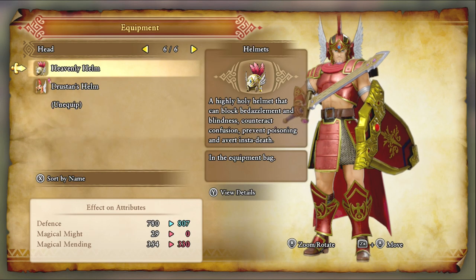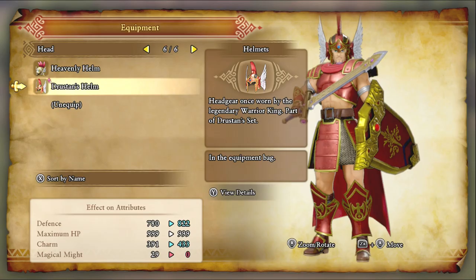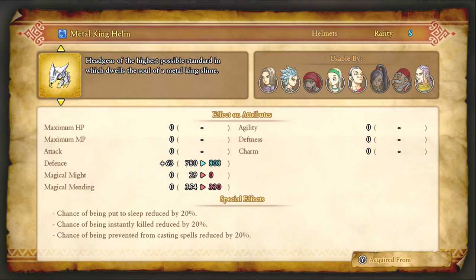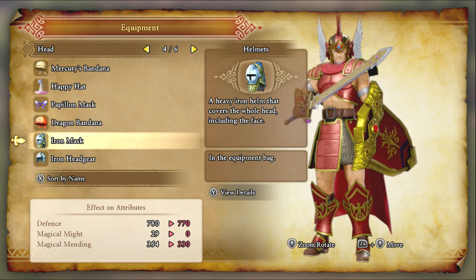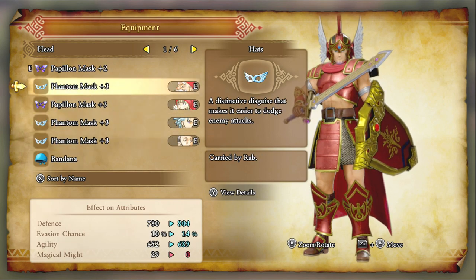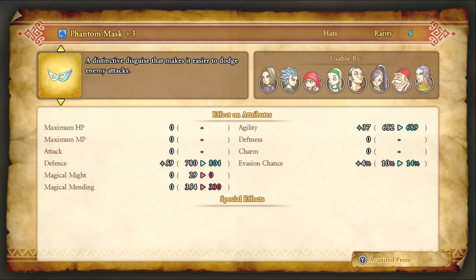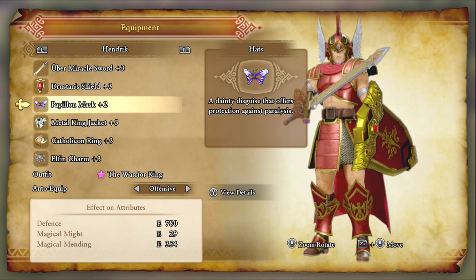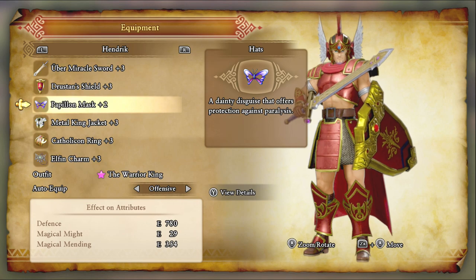To me, it's worth it because for headgear, Hendrick doesn't really have too great options anyway. Hendrick can equip a Phantom Mask, which is interesting, so you can actually get his evasion up to 14% if you decide to go with that instead of the Pupillin Mask. But if you're paralyzed, you can't move, and if you can't move, you can't be an effective tank. The Pupillin Mask is just more worth it, in my opinion.